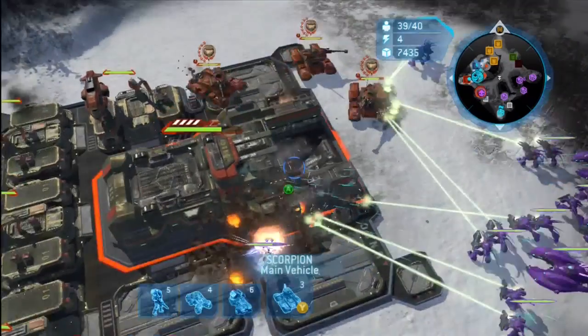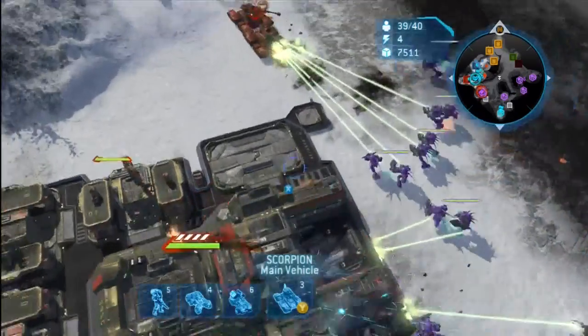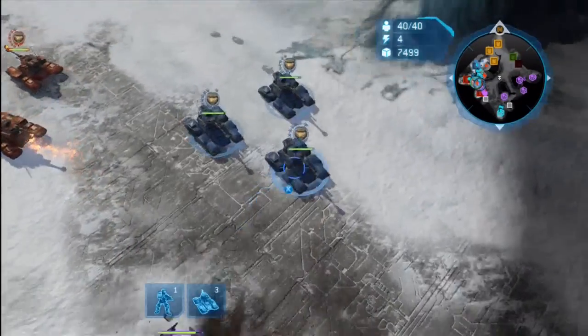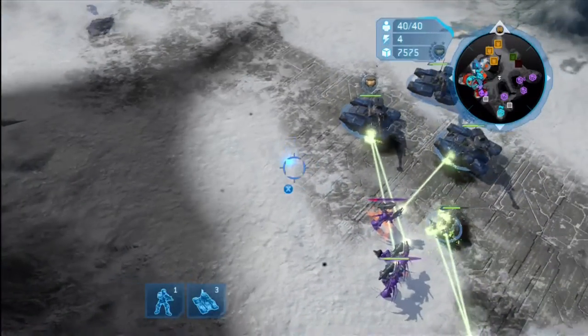Looks like Buttercup's going to try and kill that Arbiter. That Arbiter is two-starred, so he's going to have to be careful — two-star Arbiters don't mess around. Buttercup's going to lose that tank. I'm going to try and cockblock these Hunters with an ODST squad. It seems to have worked, kind of. Hunters do a lot of damage to tanks, so just keep that in mind.